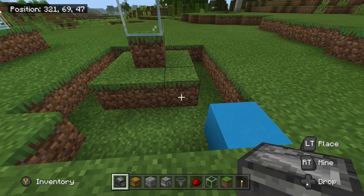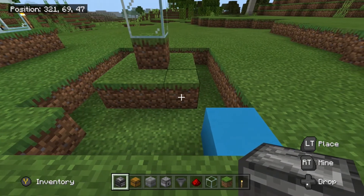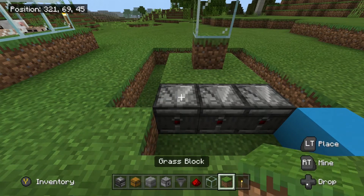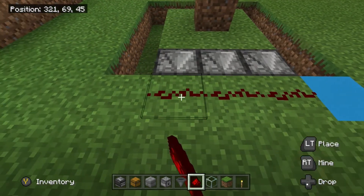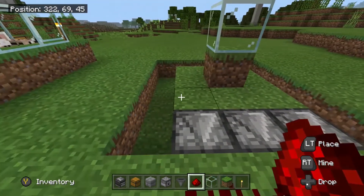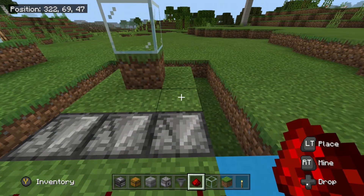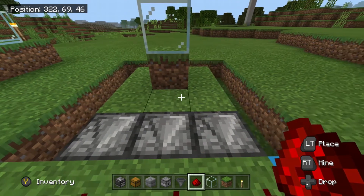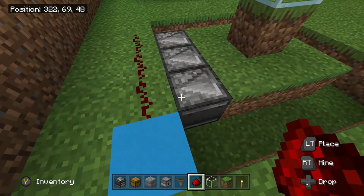These three blocks here — take your observers and place one facing each one. Place grass across the back and place redstone on top. The observers will detect when the grass gets turned into dirt by the sheep eating it, or when it regrows back to grass again. That will create a signal through the observer and into the redstone.